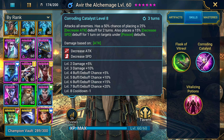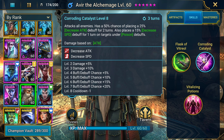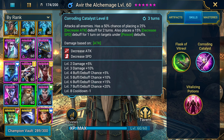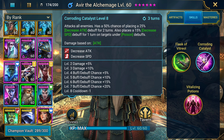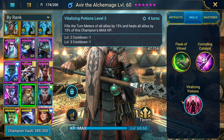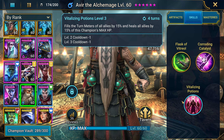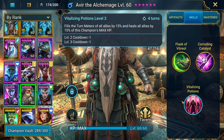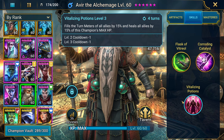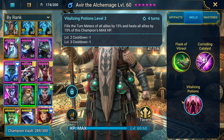This is where the synergy between Apothecary and Gramps comes in — Apothecary gives you increased speed and boosts turn meter, while this guy is slowing down the enemy's speed. So now you're going to be going a lot faster than your opposition, which is very good synergy. They even synergize more because his A3 fills the turn meter of all allies by 15% and heals all allies by 15% of this champion's max HP. You can see how these two rare champions working together should be able to help a lot of accounts, especially free-to-play.